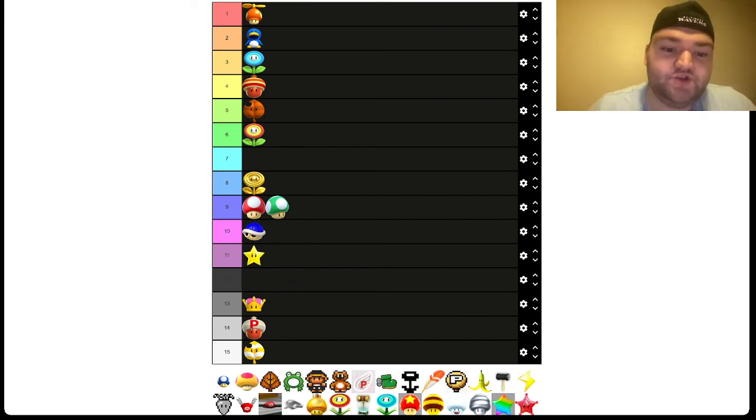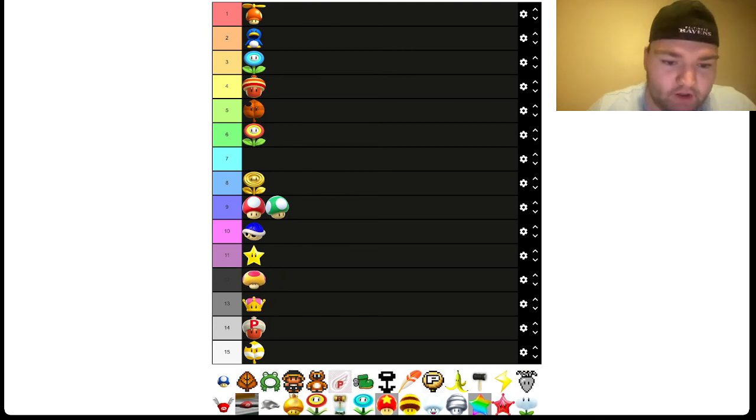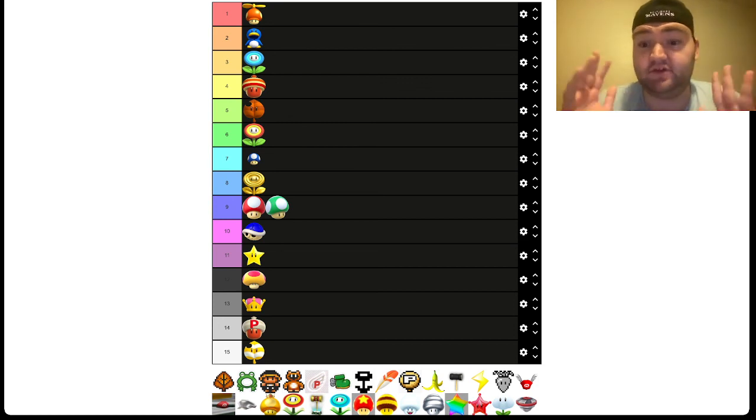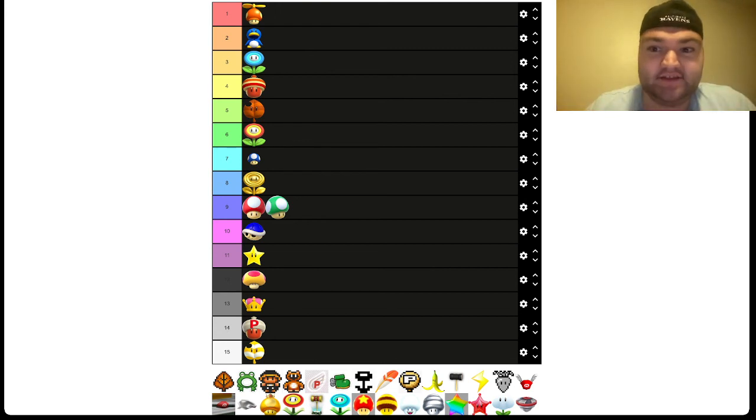Then we have the Mega Mushroom and Mini Mushroom to end us off. I'm going to go with the Mega Mushroom at 12 and the Mini Mushroom at 7. Mega Mushroom was a big deal for New Super Mario Bros. DS and it's even on the cover, but I feel like it's similar to the Invincibility Star — you don't take damage and kill everything, so they could have done a lot more with it. The Mini Mushroom, though, does a lot more things: you can run on water or run up walls, but one hit and you lose a life. I kind of like that mechanic.